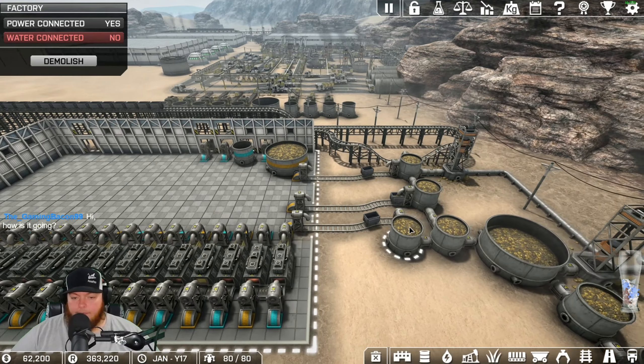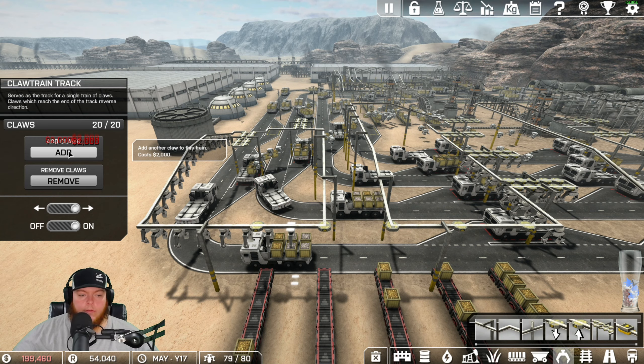If the squares on the ground around the structure are red, it means the bots will not go there. Same thing with these conveyor belts - I can turn these to yellow and the bots will come all the way over here as well, but we don't want that so they're turned off.